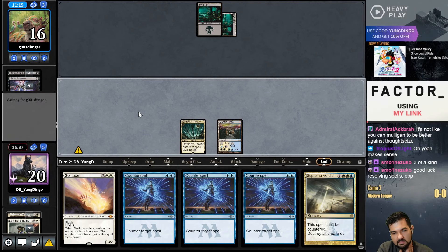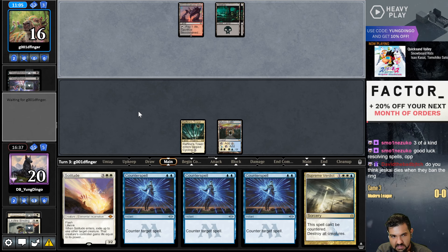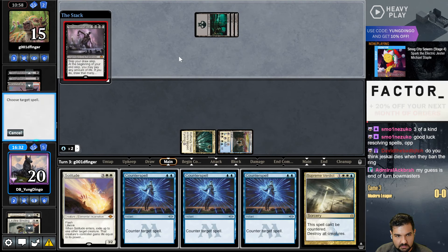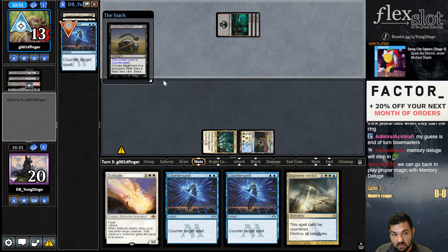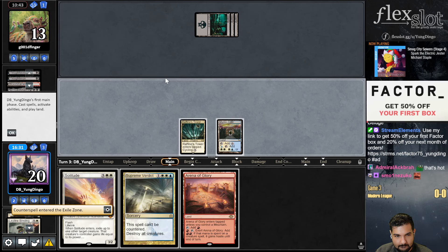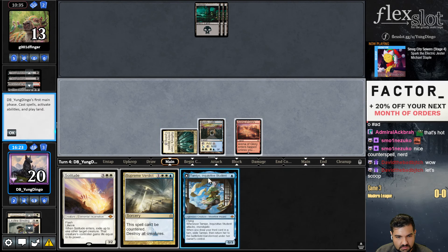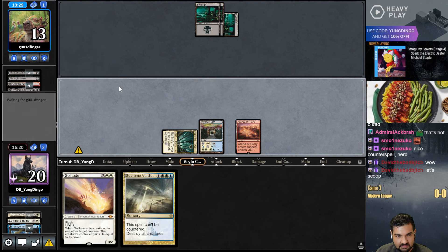They're taking things as if they're going to resolve a spell, so I'm curious to see what spell they think they're going to resolve here. I think Just Guy is a lot worse of an archetype once they ban Ring for sure. EOT Bowmasters - main phase Necro. Memory Deluge will step in now - if you're going to play Just Guy without Ring it's probably going to be like Just Guy Wizards. Oh, they have Surgical Extraction taking all of my Counterspells - well that's disgusting. Let's scoop - thinking about it, not the worst idea.